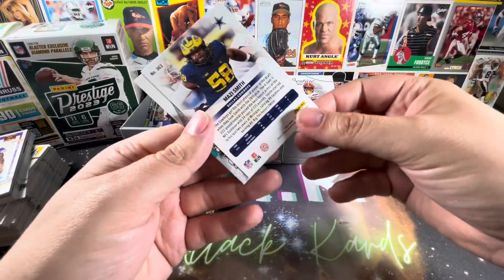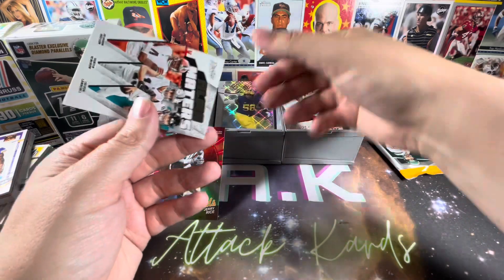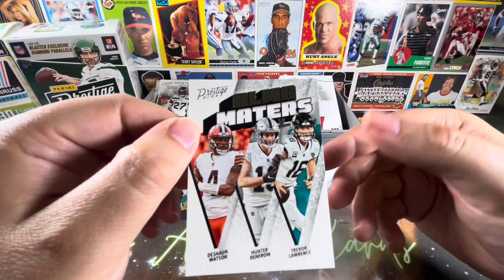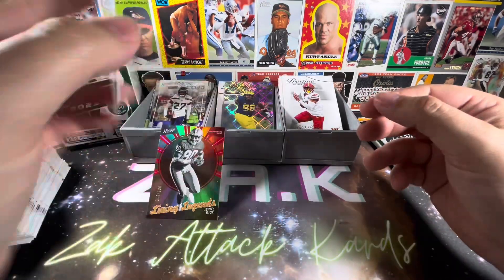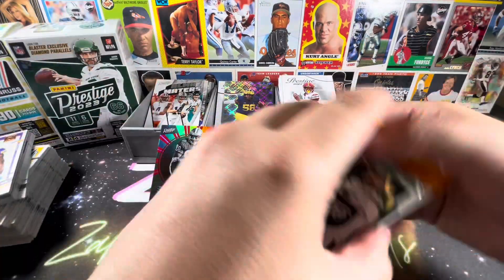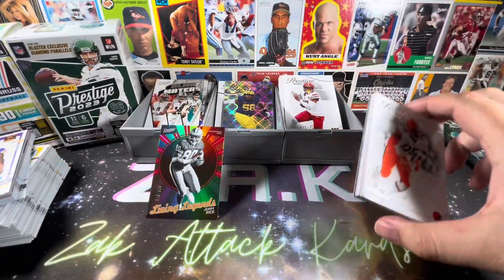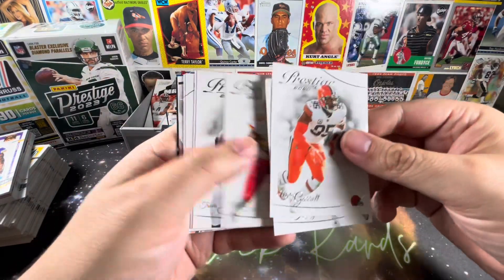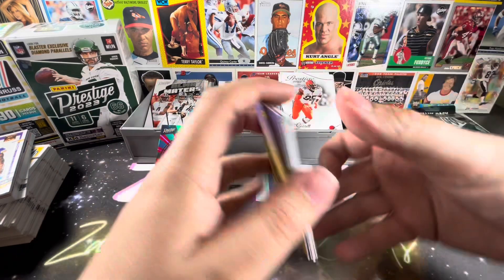Amazie Smith on the extra point — that will be a rookie as well. Very nice. And another alma maters — Deshaun Watson, Hunter Renfrow, and Trevor Lawrence. All came from Clemson. Very nice. Last pack — see if we can get a little last pack magic for Prestige. Not seeing anything numbered, so looks like the Jerry Rice will be our numbered pull for this box.